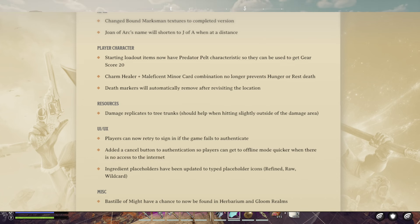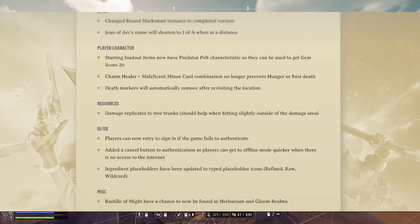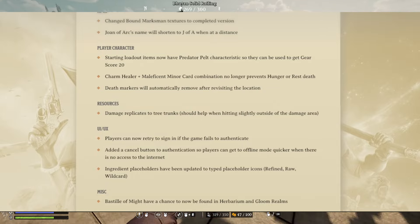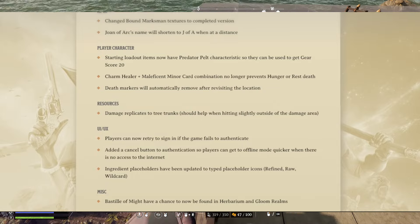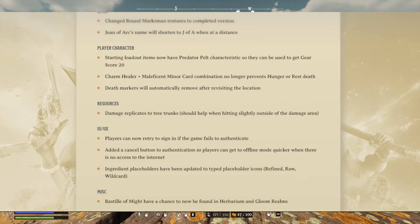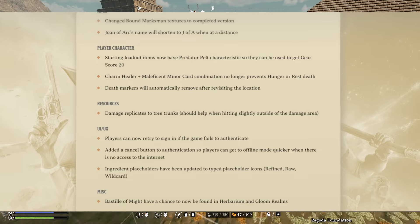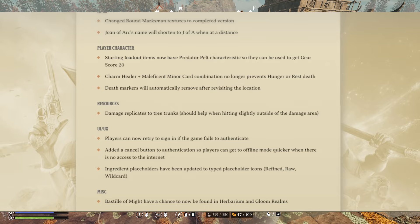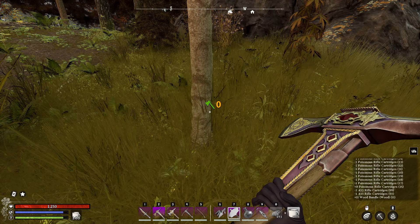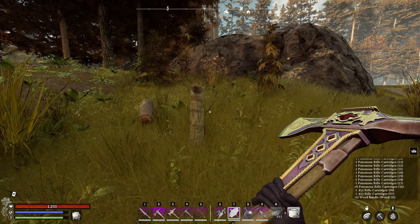For the player character, starting loadout items now have Predator Pelt characteristics so they can be used to get a gear score of 20. The charm Healer plus the Maleficent Miner card combination no longer prevents hunger or rest death. And death markers will automatically remove after revisiting a location. For resources, damage replicates to tree trunks, which should help when hitting slightly outside of the damage area. This one's an interesting change — I'm not noticing anything different with tree chopping, but let me know if you guys notice anything.